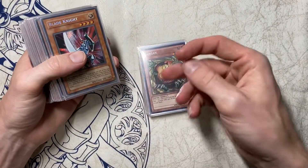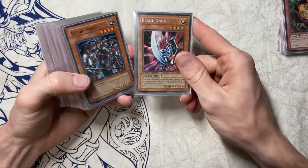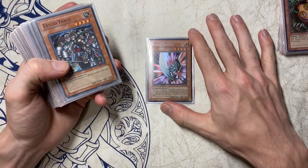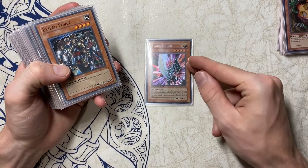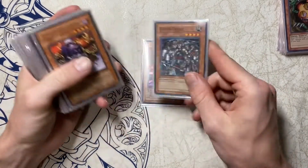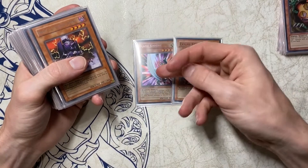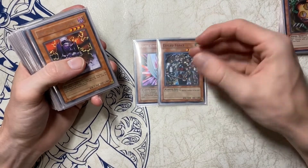I play Sangan because Sangan searches Serpent. Then I have a bunch of level fours. In our tournament we weren't playing Exerion and we were playing priority, so Blade Knight was my swap-out for Exerion and I've been playing it for a while. I really like it, but now that I've played against Abyss Soldier I feel like that might be a better card. I might keep Blade Knight and trade out Exiled Force — which was the second Exerion slot — and put Abyss Soldier in that spot. I haven't decided yet.